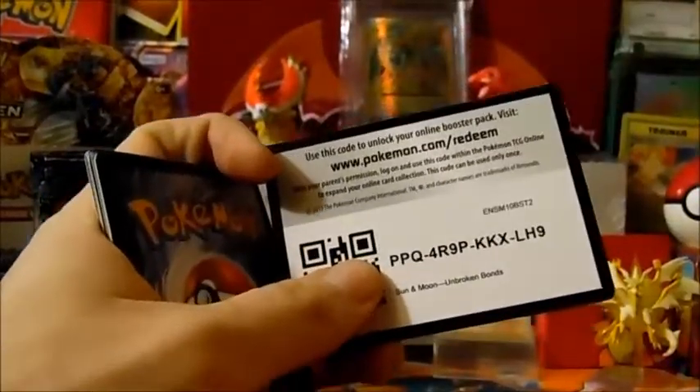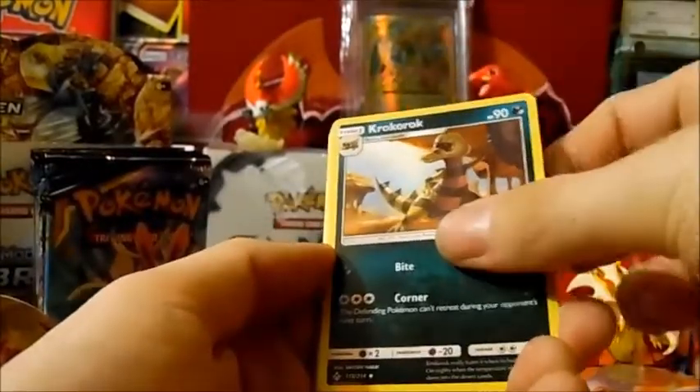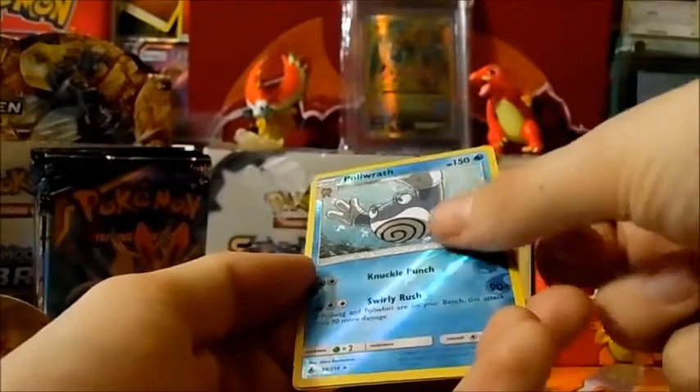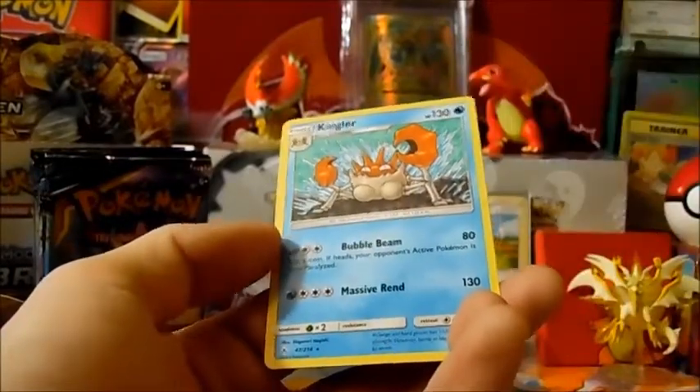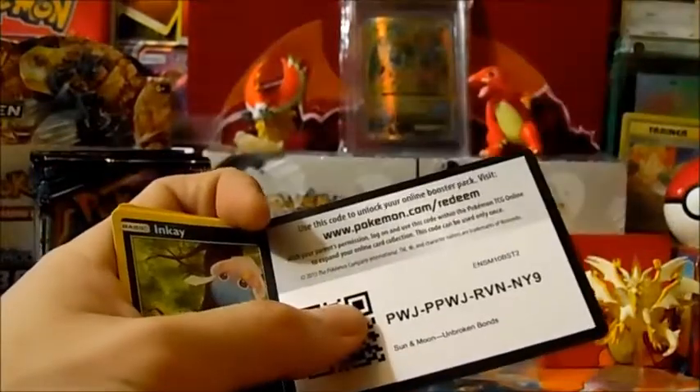There's the code for you. Fighting Energy, Crokenrok, Graveler, Cubone, Krabby, Sandile, Oddish, Zubat, Politoed reverse holo rare, and a Kingler. That's pretty cool. I wonder when they're gonna get Kingler a GX.